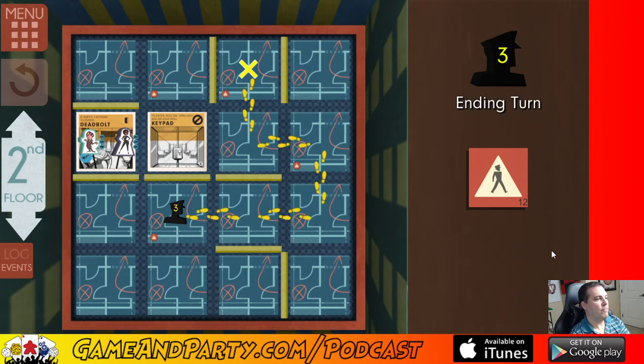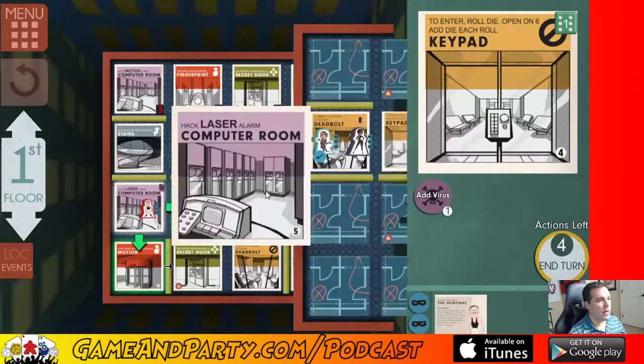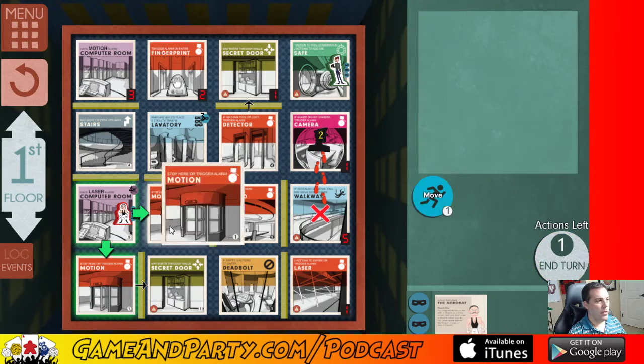Anyone listening right now, how does the audio sound? Let me know with a thumbs up. Back to the acrobat — put some more hacks on this. He has to stop on the motion tile anyway even if he doesn't set it off. Let's use three actions: put three hacks on the laser, move on to the motion, and stop there so he doesn't trigger the alarm. One two three, then move to the motion — stop there. The guard is going to move back over this way, that's not good.